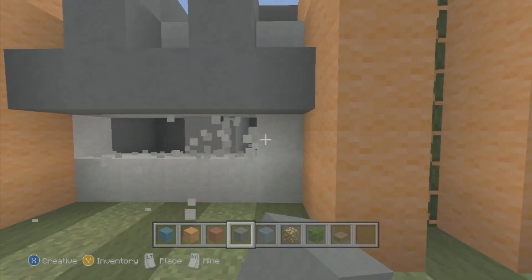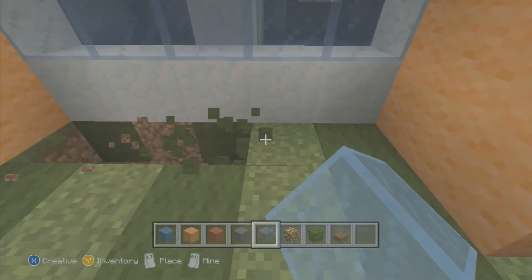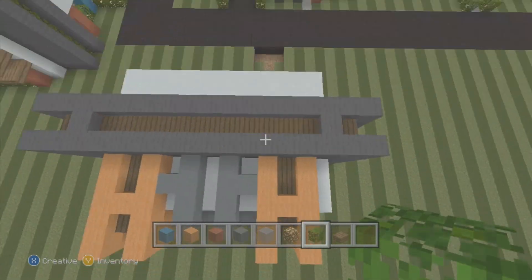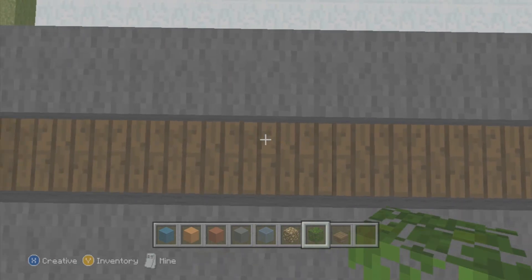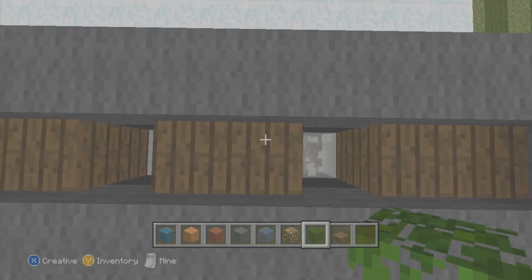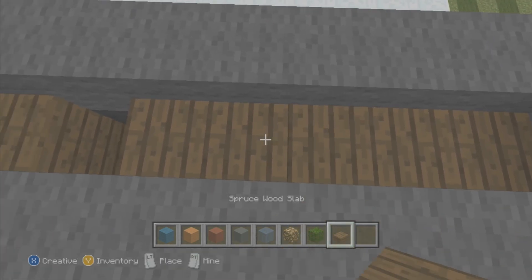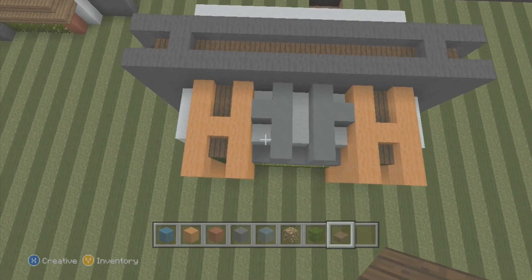We're going to break the back corner right here and place our glass, break here, place our glowstone and our jungle leaves. Skip two blocks, punch through, skip two blocks over here, punch through, and in the middle skip two blocks and punch through the snow. Fill it all the way back up with slabs and there you go — that's the lighting done for the house.